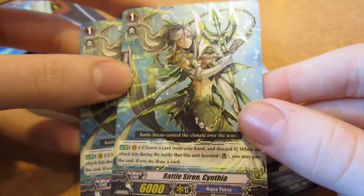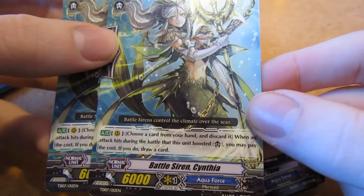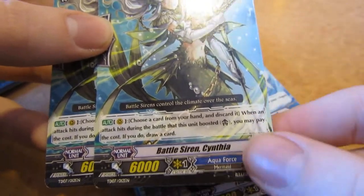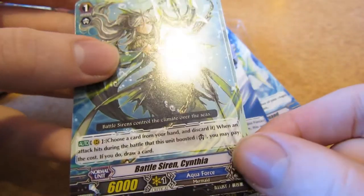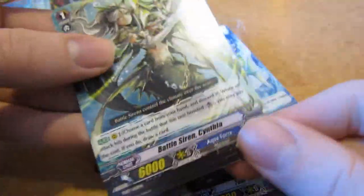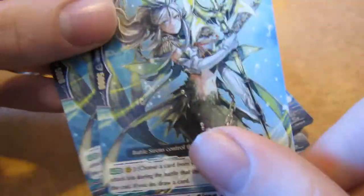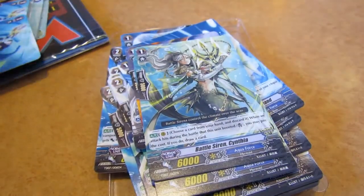And we have two Battle Siren Caffina. Her skill is: choose a card from your hand and discard it. When the attack hits during the battle this unit is involved in, you may pay the cost, and if you do, draw a card. So basically she's your reshuffler — if you get a bad hand, great stuff.